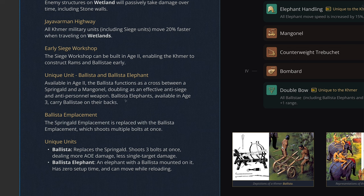The Ballista Elephant is the same unit mounted on an elephant, giving it greater mobility and allowing it to reposition while negating setup time. Lastly is the Ballista Emplacement — instead of a Springald Emplacement, you get the Ballista Emplacement, which is obviously better against groups of units. The unique units are the Ballista and the Ballista Elephant; everything else is relatively simple with this faction.